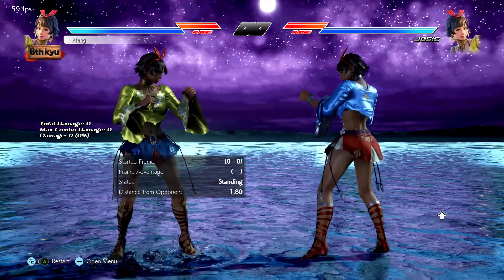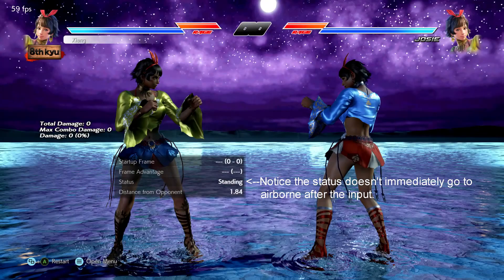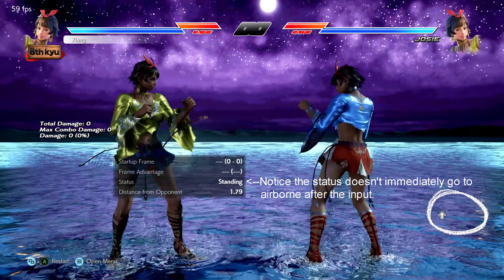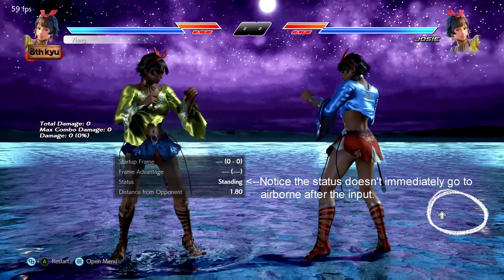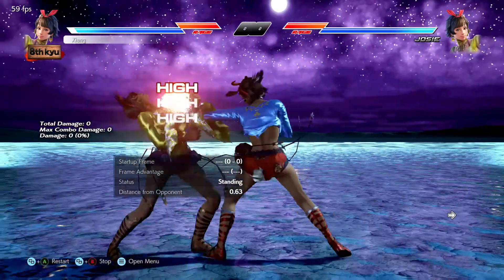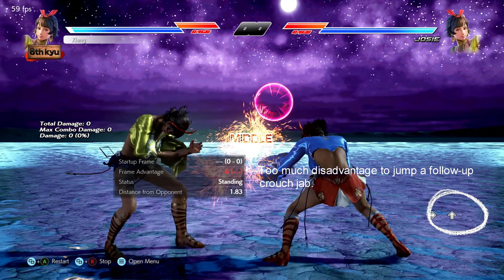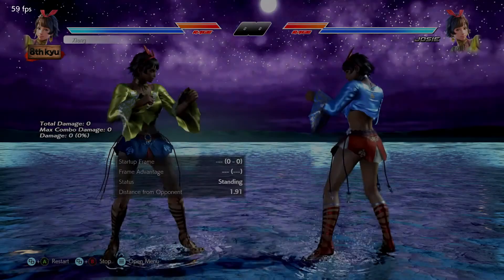First, jumping. To jump, simply hold any of the upward directions. Typically you are considered airborne nine frames after starting your jump, meaning that during those initial nine frames lows and low-hitting moves may still hit you. In other words, it does take time for your character to actually go airborne even after you've inputted the jump on your controller. Note that this only applies to a raw jump — there are many attacks and manual movement techniques that go airborne in fewer than nine frames.